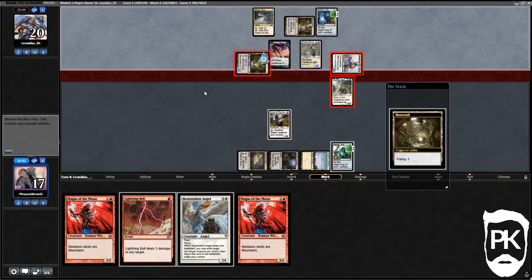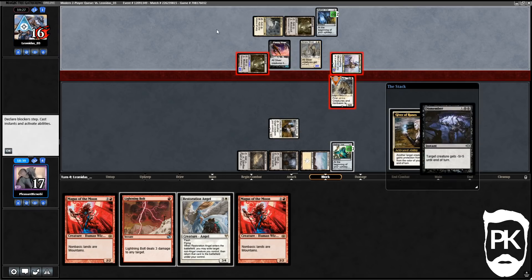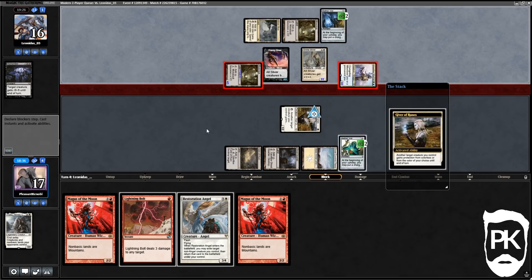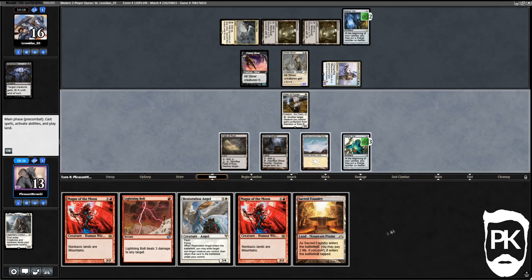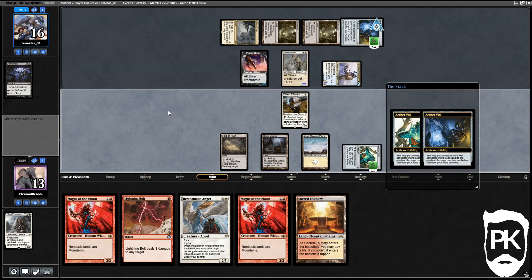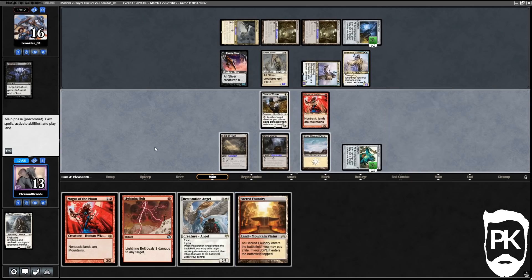We tick up our Aether Vial and drew a Sacred Foundry for a fourth land. The question is whether we keep Restoration Angel up or play a second Magus and have Bolt. We activate Aether Vial and they activate their Vial in response — they get an Unsettled Mariner out. We're gonna play Magus of the Moon and a Mountain. Bolt now costs us three mana, which isn't great. I think I'll keep Restoration Angel up and go for a triple block next turn.